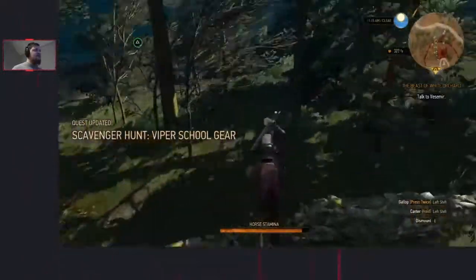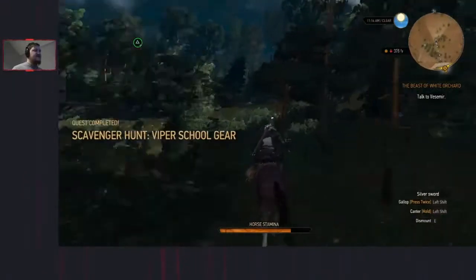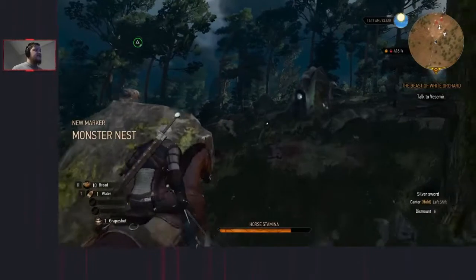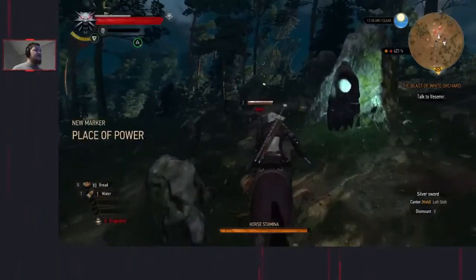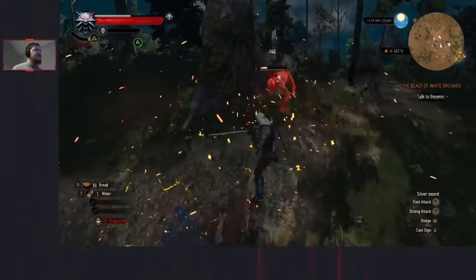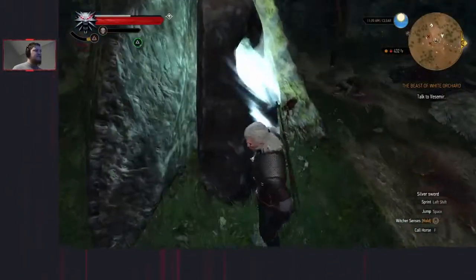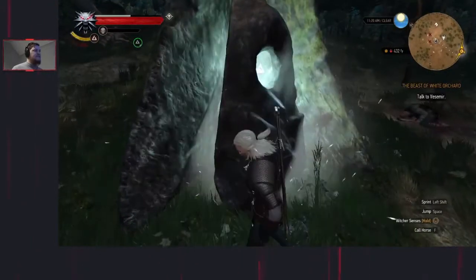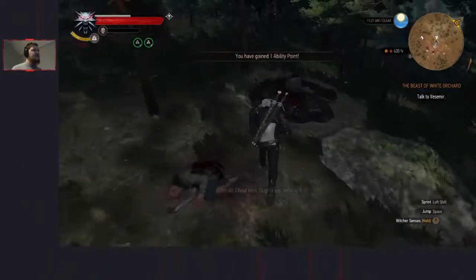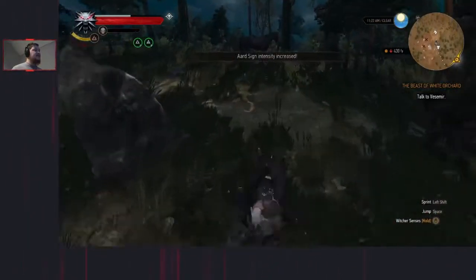Leap over the wall, get your silver sword out, watch for any ghouls - there's one over there and probably one behind the wall. Kill the pair of them. Get this place of power. Go around to here, get this ghoul nest, destroy it, and then we're off.